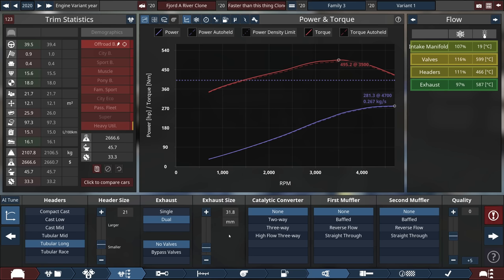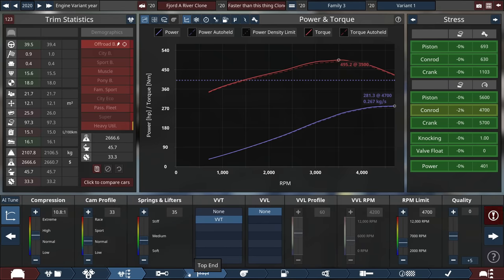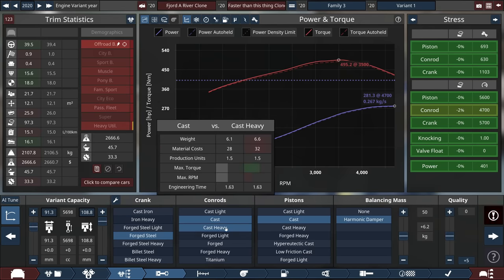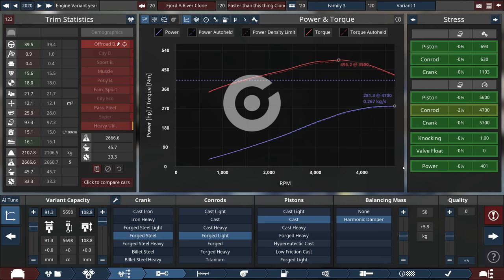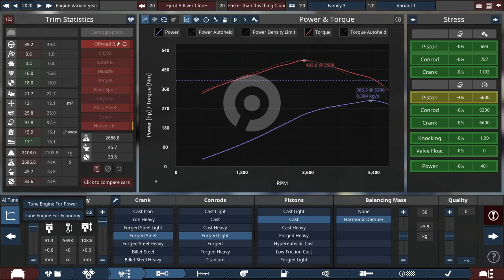I'm going to set a goal of not going below 250 horsepower. I've lowered the exhaust diameter size and we actually gained power because of that. The con-rods are still a problem so we're going to have to upgrade engine internals. Going to forged light internals — we should have a lot more RPM to work with. AI tune for fuel economy gives us 306 horsepower — we're actually gaining power, but it's way worse for efficiency. What have I done?